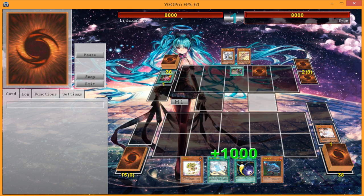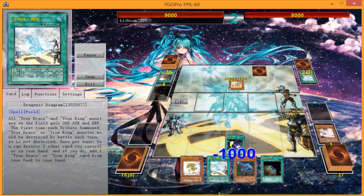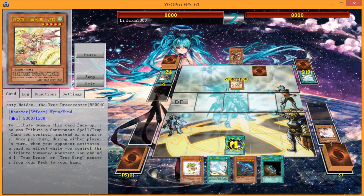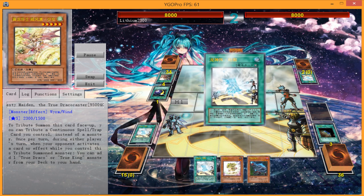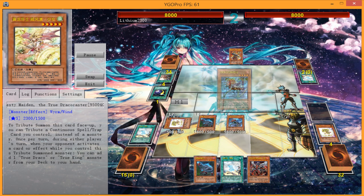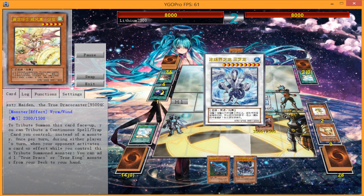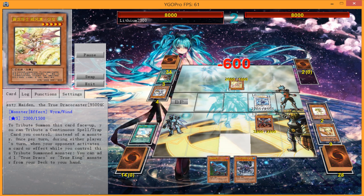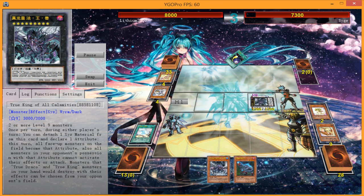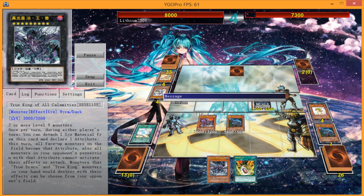Previously I had Toadally Awesome and Bahamut Shark in the extra deck as well, but I don't think you need it since it takes up two spots and your extra deck is already packed. Instead of going Bahamut Shark into Toadally Awesome, going for Lagia immediately is pretty much the same, and you're saving two spaces. Thanks to Decode Talker that's definitely an option. Toadally Awesome can send itself from the grave back to the extra deck, so you could potentially summon another Toad if Bahamut Shark survives — but that's a bit situational.